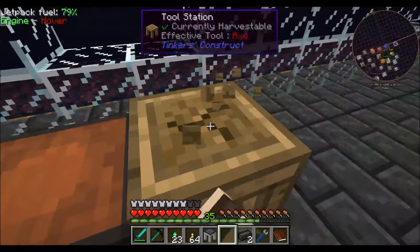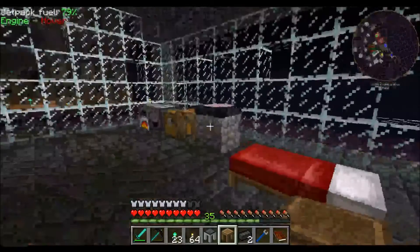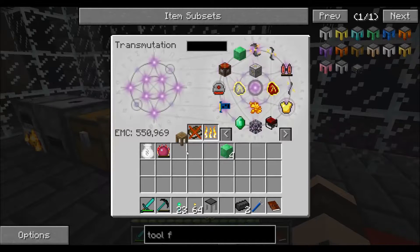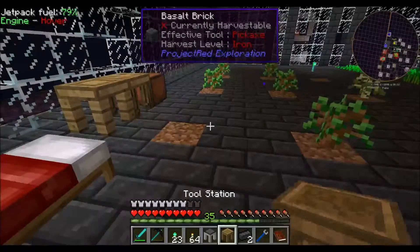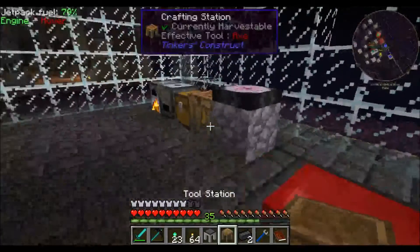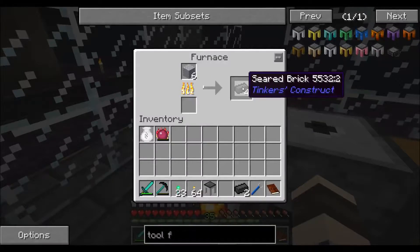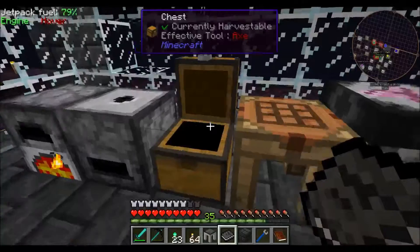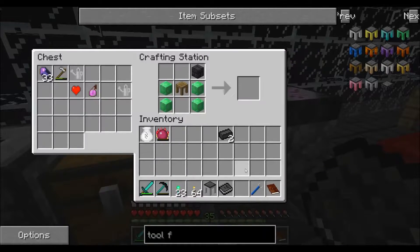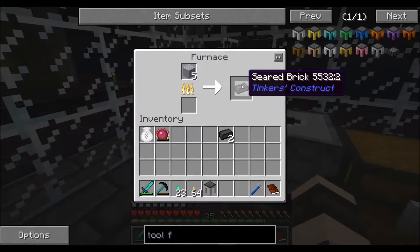Tool Station - does this have an EMC value, or do we need to make a new one? This does have an EMC value. Excellent! So we can just teach it to the system. Tool station - we have that. Done and done. We've got this one here - one, two, three, four - one block already. And we've got the book Mighty Smelting. Free EMC - I won't say no to that.